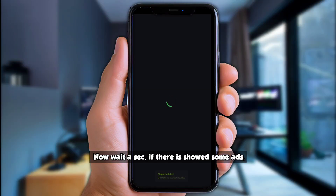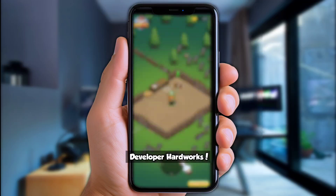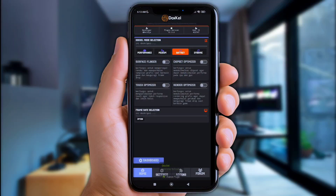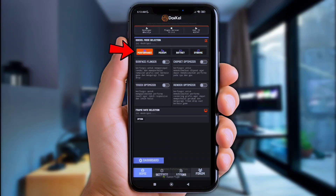Now wait a sec — if some ads are shown, please watch them until completely done, because this is how we can support the developer's hard work. Once done, click 'Doxal Fonts,' then click 'Web Shell Options.' Here is the Doxal Shell — you can choose from dynamic mode, battery, or medium. Since I want to play with instant performance boost, I'll choose performance mode. Next, enable the surface flinger, chipset optimizer, touch optimizer, and render optimizer.